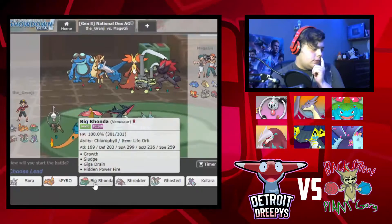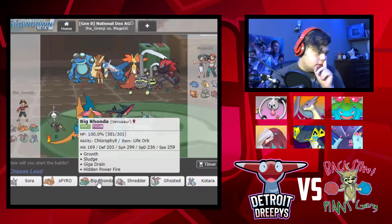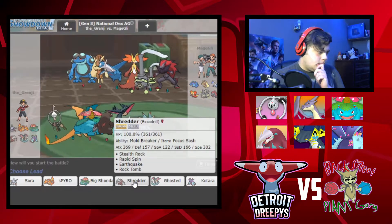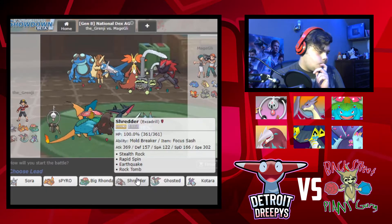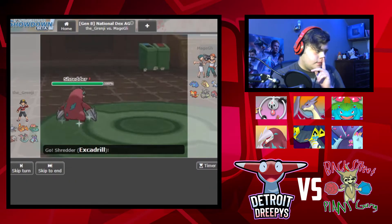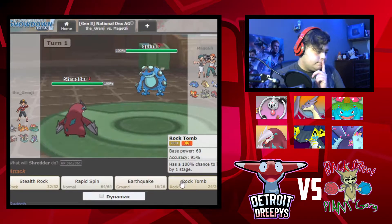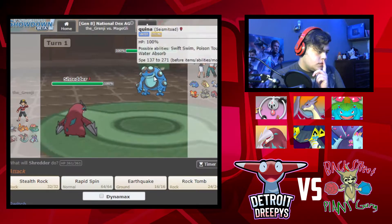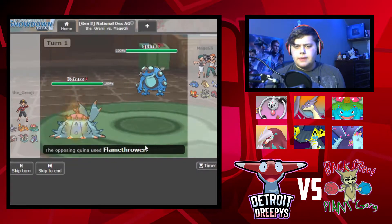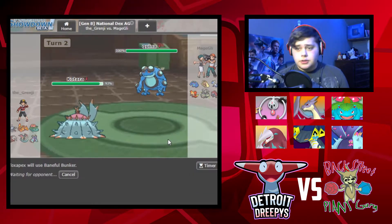So here's what I'm actually going to do - because I'm predicting the Galarian Weezing. He doesn't have Levitate, so I can hit him with an Earthquake straight off the bat. Oh, I did not predict correctly. If he goes for a Water move... let's go to Kotara. I think Kotara is the right move here. Flamethrower - okay, we resist that and gained a lot of health back. I'm going to set up a Baneful Bunker so if he hits me, he will get poisoned.